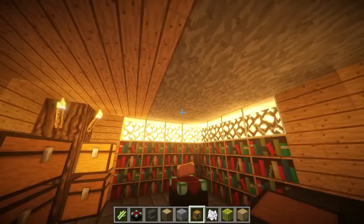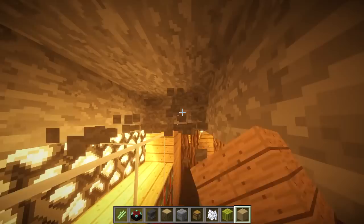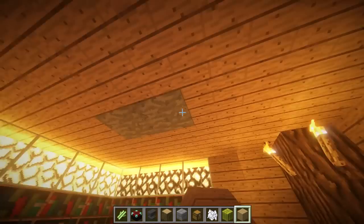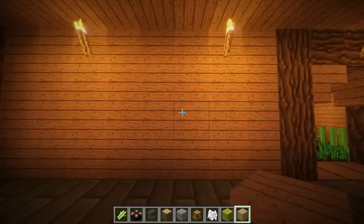Last but not least, let's actually finish the ceiling — you do not want to have all these weird stone blocks randomly. I almost forgot that — that would have been highly embarrassing. Let's place everything in and our enchanting room is completely finished.